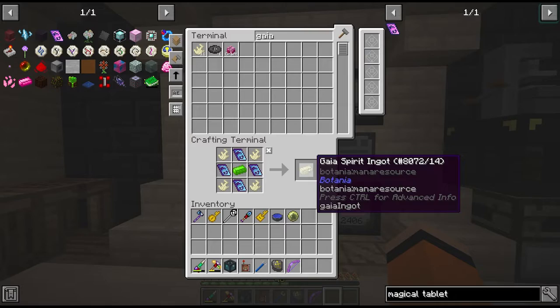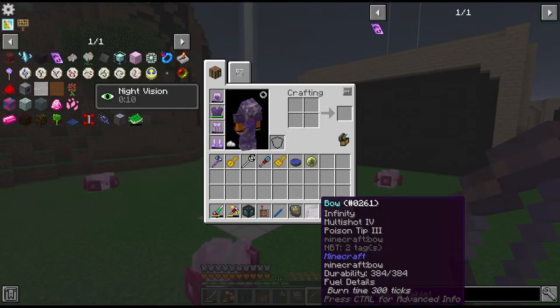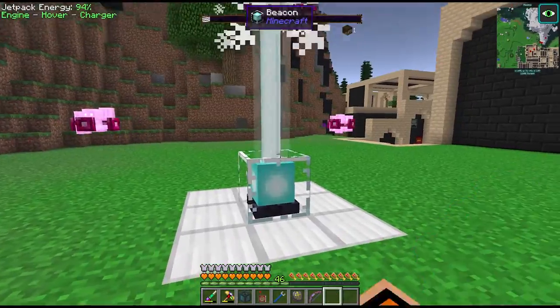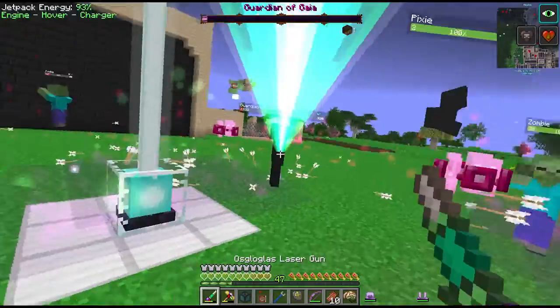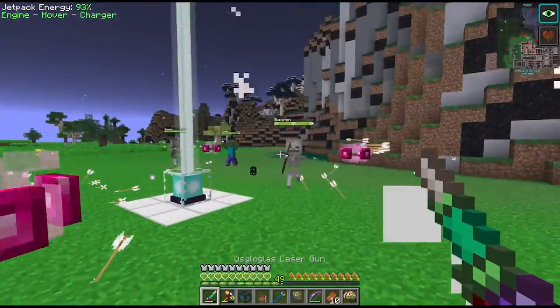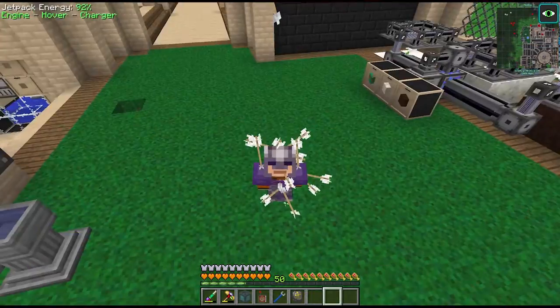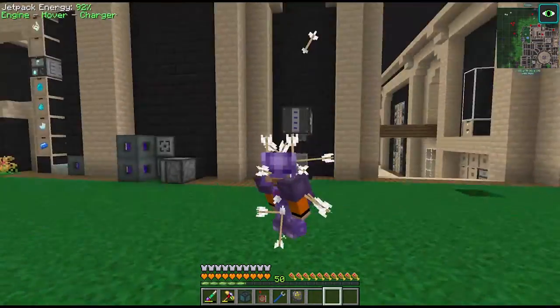So now we can create our Gaia Spirit Ingot and get our quest. With our new multi-shot infinity bow hopefully we can quite easily take out the Gaia Guardian 2. Yep, no problem at all. Man that was a lot of mobs, but we survived - even if we are a little bit bruised.